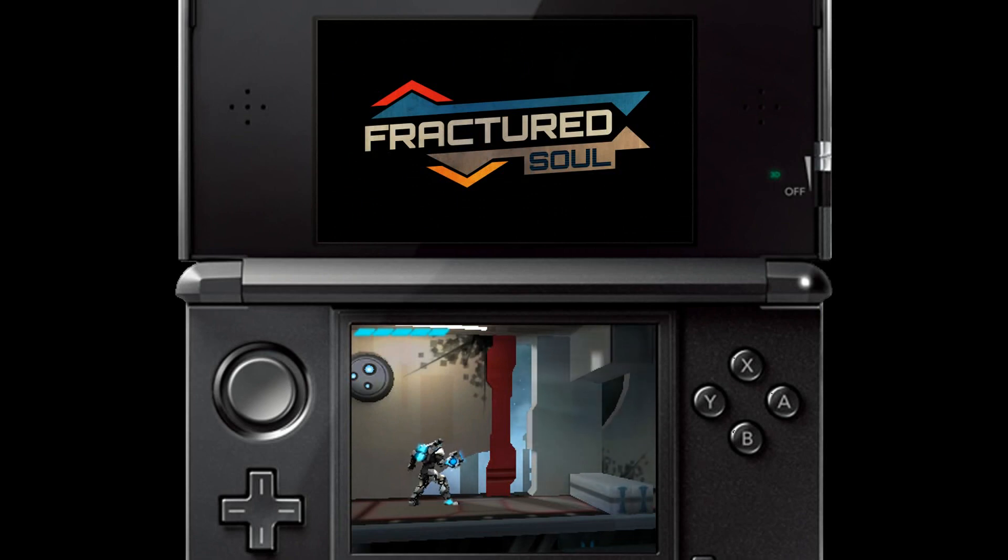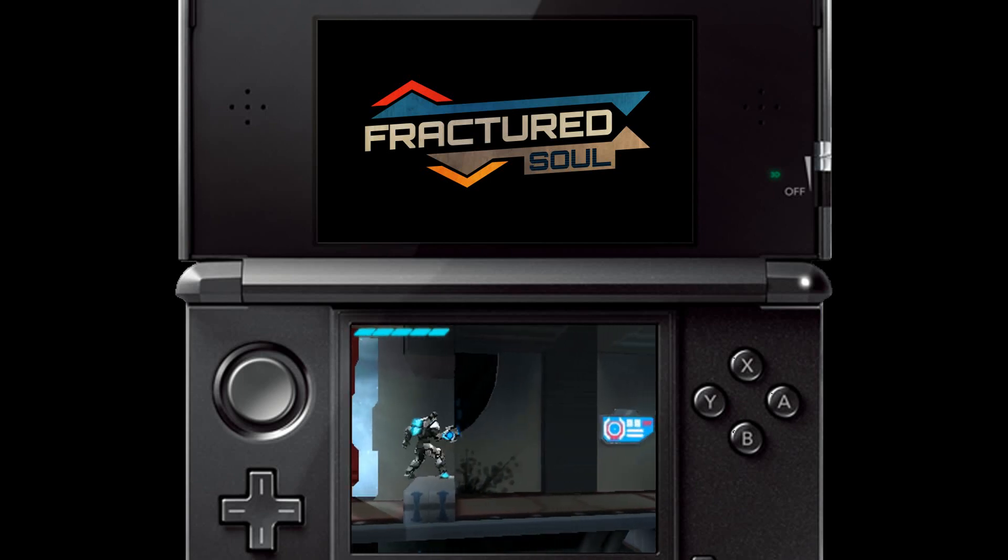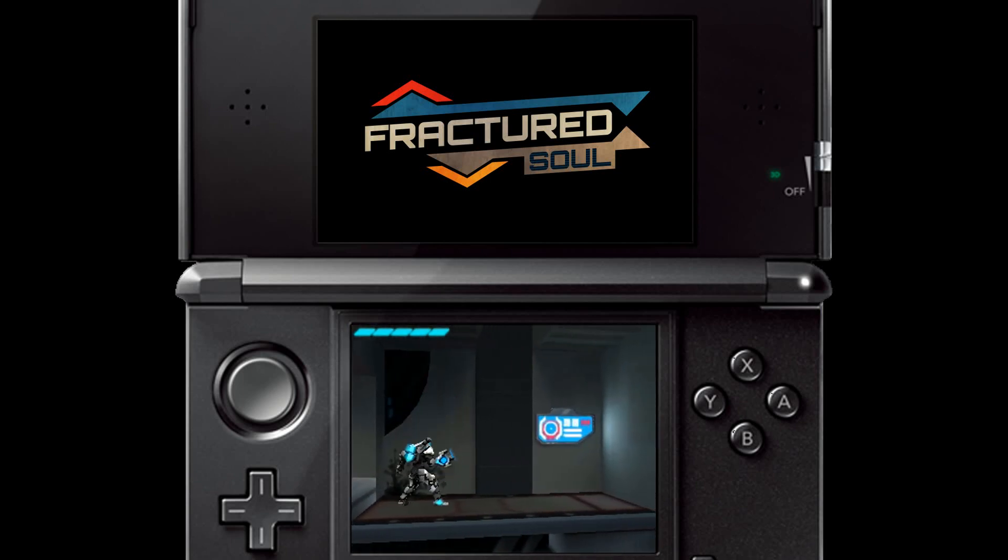Looking at just one screen to start with, we can see that Fractured Soul starts out like any other platform game. The basic controls are simply jumping, double jumping, and shooting.